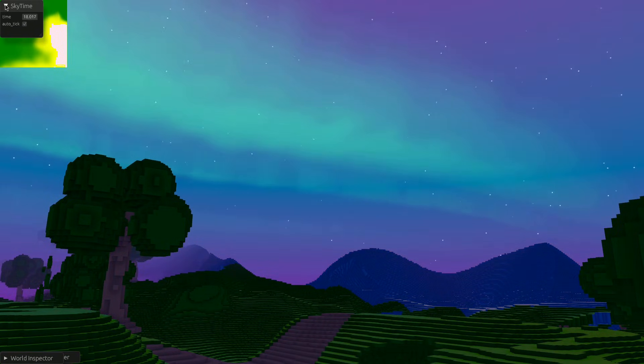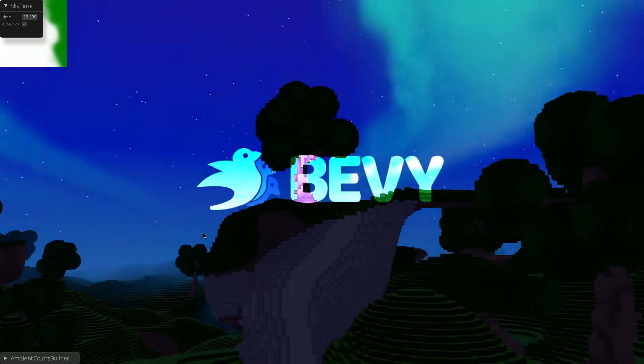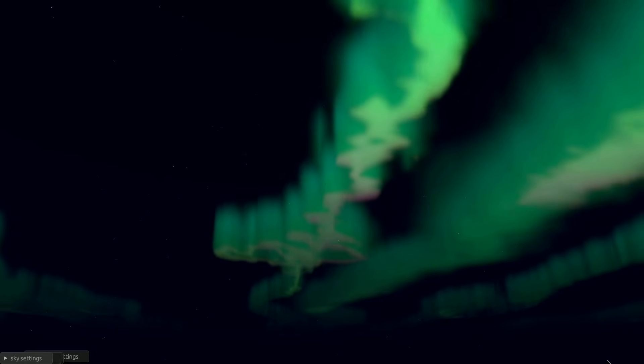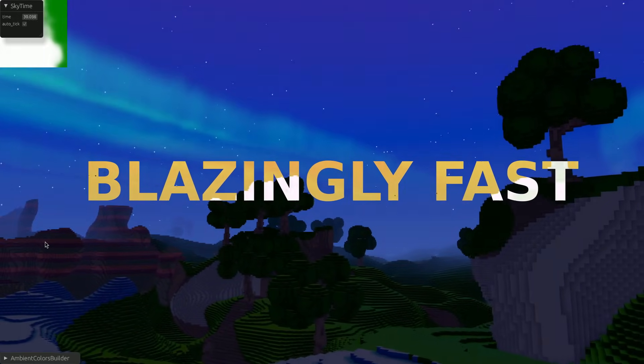Today I'm going to show you how I built this absolutely stunning sky shader from a voxel game. Everything you see here is rendered real-time using the Bevy game engine and Rust. You can live tweak absolutely everything — the gradient coloring, the stars, the aurora. It not only looks pretty, it is blazingly fast due to some clever optimizations.